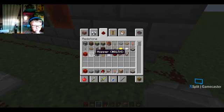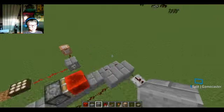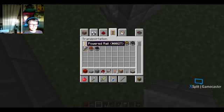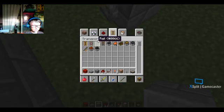After that I want to teach you about weighted pressure plates because they have a couple of extra things you might not know. Then in the episode after that, we're going to cover Power Rails, Detector Rails, Regular Rails, and Activator Rails with all these Minecraft mechanisms.